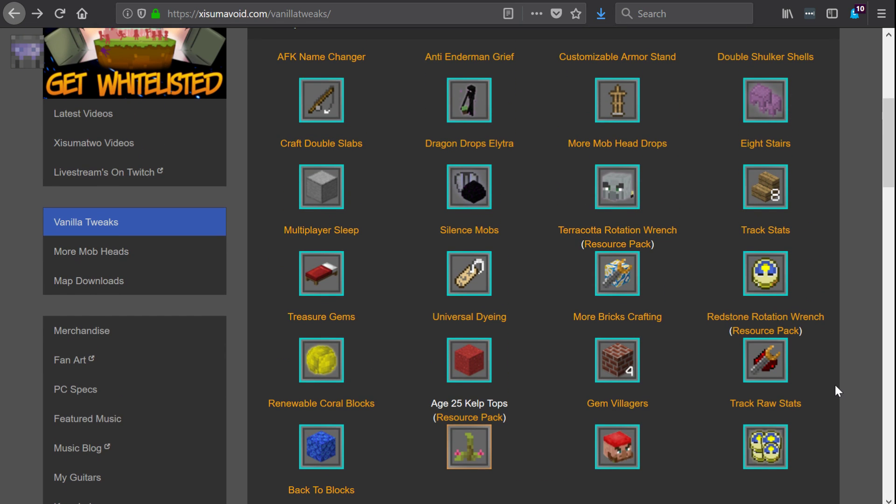I also want to mention that some things have been updated. The Redstone Rotation Wrench, the Terracotta Rotation Wrench, and the Resource Pack have all been updated. So if you're using those three things, be sure to download them and put them back into your world.